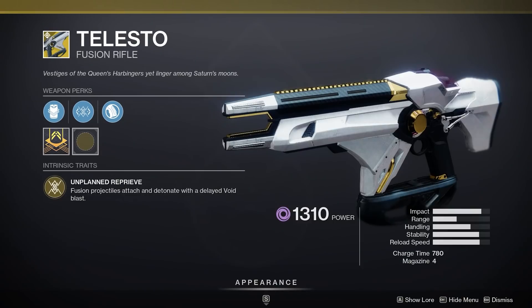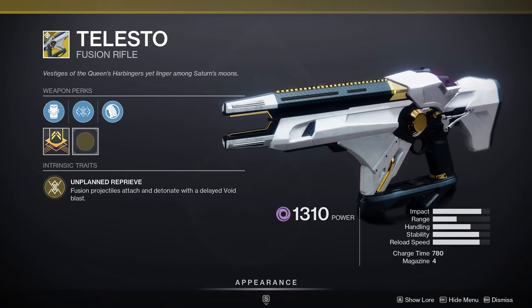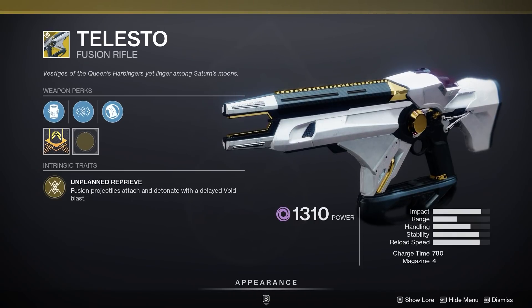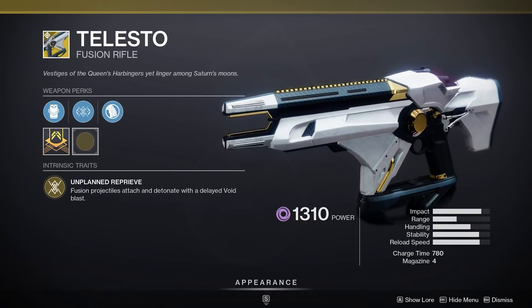Xur is in the hangar at the tower. Featured weapon: Telesto. It breaks the game every once in a while — Telesto is kind of a meme, but will periodically break the game when Bungie doesn't anticipate its interaction with some newly released armor mod or ability.